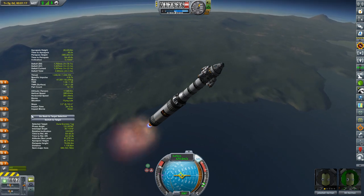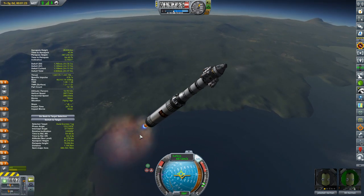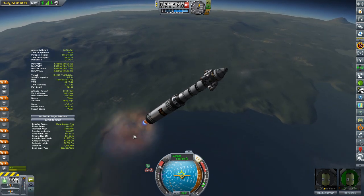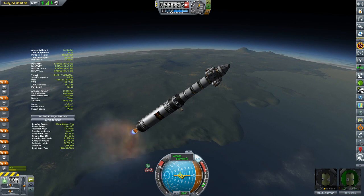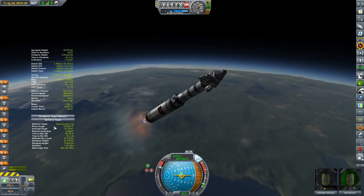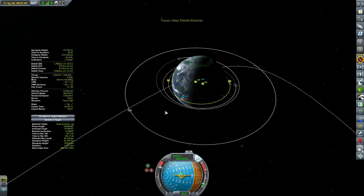Rather than spending an hour fighting that, what we'll do instead is send up the heat shield attacher with Jeb and Bill, who have a couple of heat shields stacked in this vessel, heading up to rendezvous with the Duna Express tug. We can then attach some inflatable heat shields, which should hopefully solve this problem without save scumming. We're just going to have to eat that 80 million fund loss and move on.